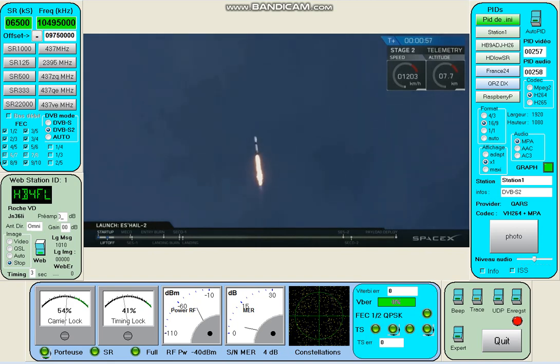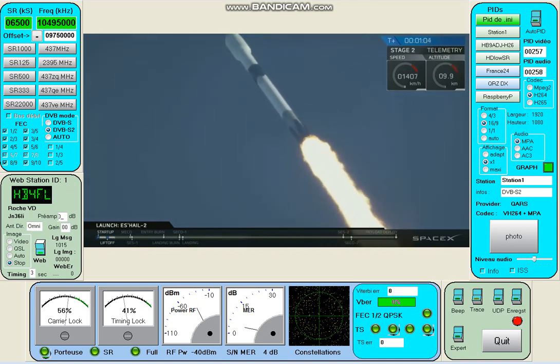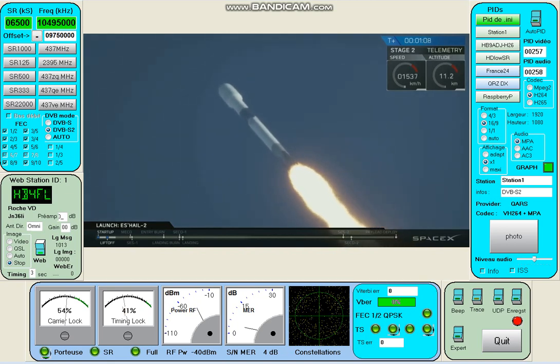The next major milestone as we come up is Max-Q — that maximum aerodynamic pressure that the vehicle will experience as it goes through the thicker parts of the atmosphere. As we get higher, the density of the atmosphere decreases and there's less and less load on the vehicle. You should hear the call out for that soon.